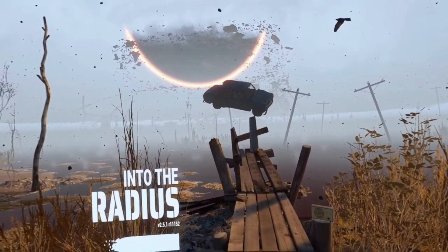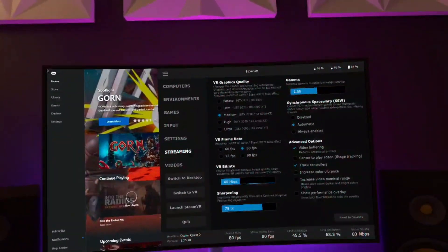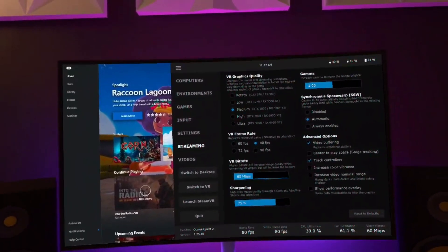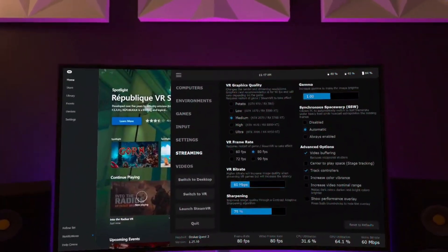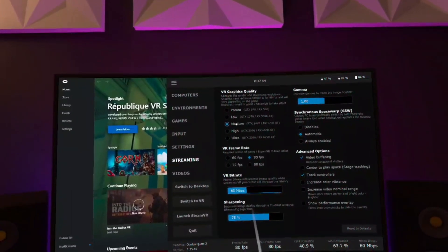I'm just going to head into the Virtual Desktop settings. So under Streaming, VR Graphics Quality, I've got it set to Medium. This is the sweet spot for me for low latency and decent performance. If I went to High, it's going to render less of that main menu — we won't see that top box in order to click it. If we went to Low, we'd see more of the menu, but we don't want the lower graphics. So for the workaround to really work, we've got to be at least using the Medium preset.